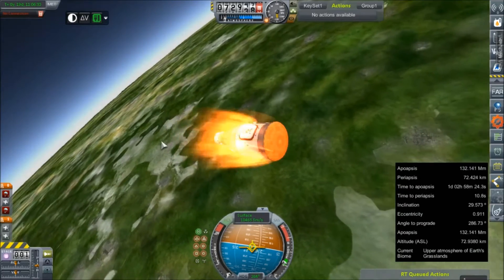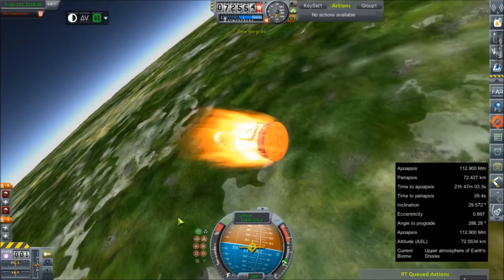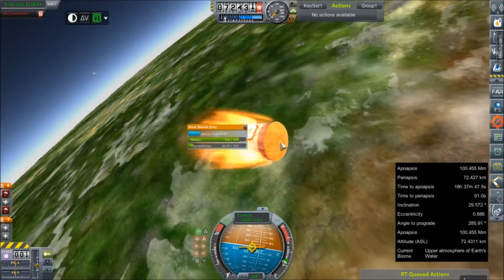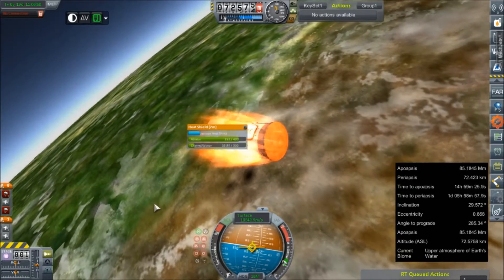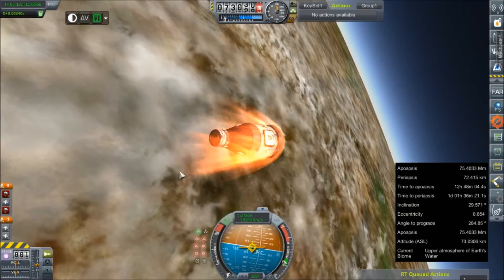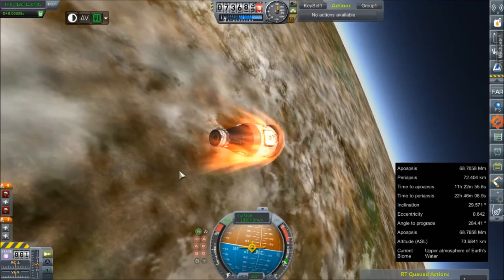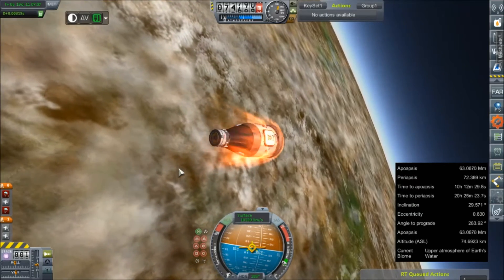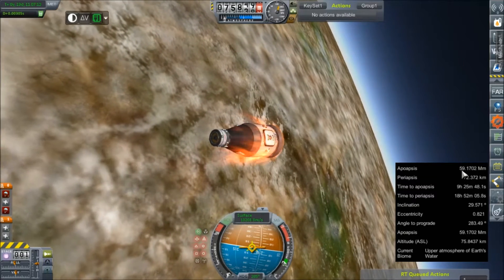This is looking like it might be successful, which is really awesome. Ablator is ablating. Still at around 10 kilometers per second, but we're not getting any heat warnings. We're probably just going to ride this out — there's not a whole lot we can do. Oh wait, we're climbing. Looks like we're taking another lap, ladies and gentlemen. Our apogee is still only down to about 60 million meters.